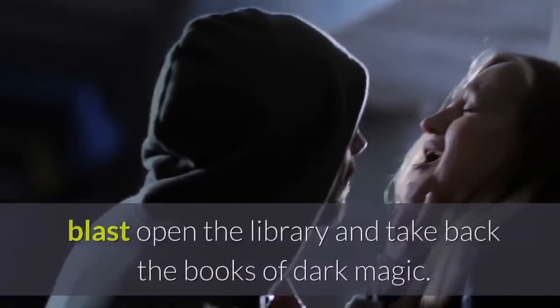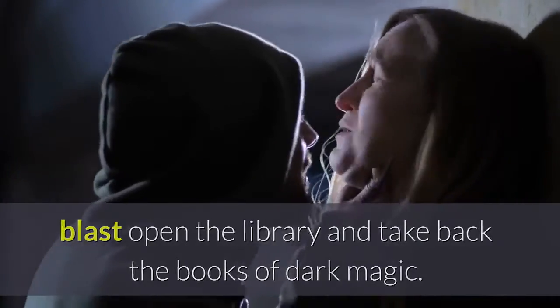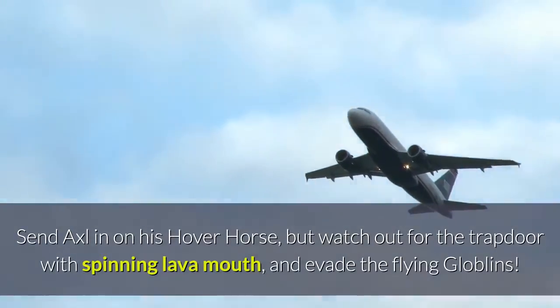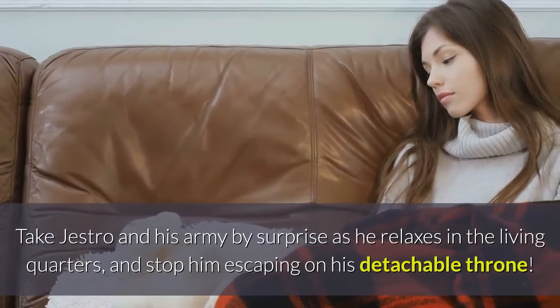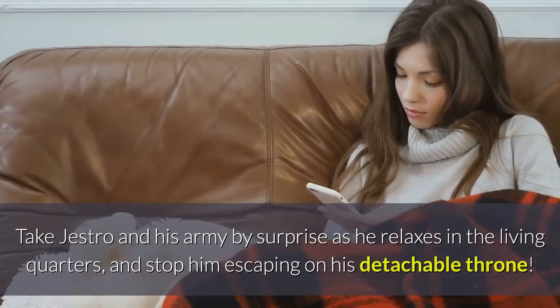Fly in the Mace Slammer, blast open the library and take back the books of dark magic. Send Axel in on his hoverhorse, but watch out for the trapdoor with spinning lava mouth, and evade the flying globlins. Take Jestro and his army by surprise as he relaxes in the living quarters, and stop him escaping on his detachable throne.